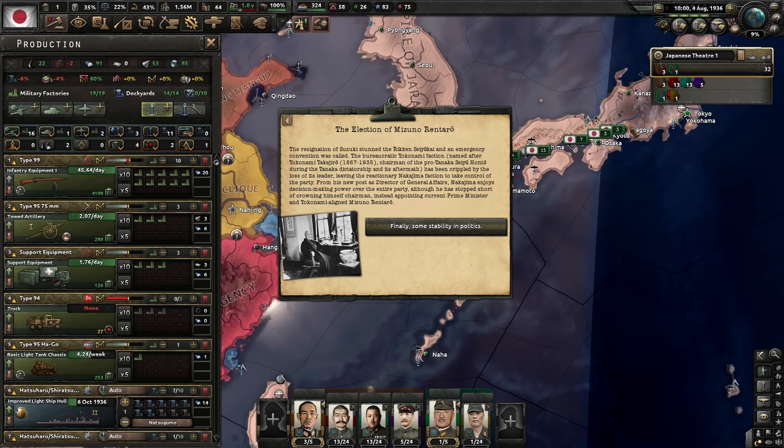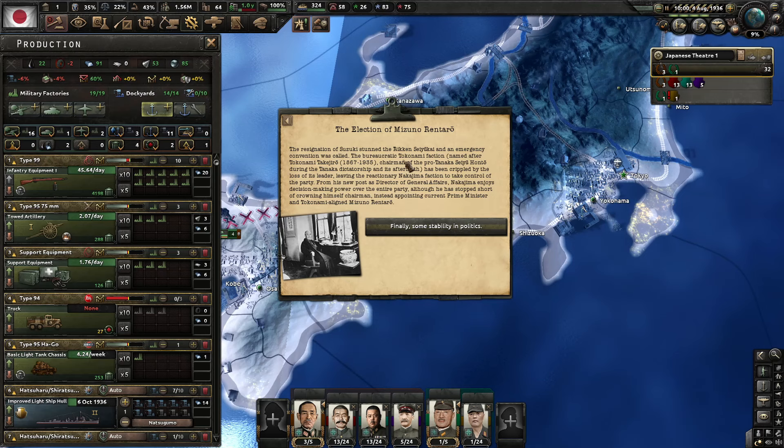The Election of Mizuno Rentaro: Suzuki's resignation stunned the Rikken Seiyukai. The bureaucratic Tokonami faction was crippled by losing its leader, leaving the reactionary Nakajima faction to take control. Nakajima now enjoys decision-making powers over the entire party, appointing PM Mizuno Rentaro. We gain plus 5% stability and appoint Mizuno Rentaro as advisor, giving political power gain plus 15% but negative 5% stability.